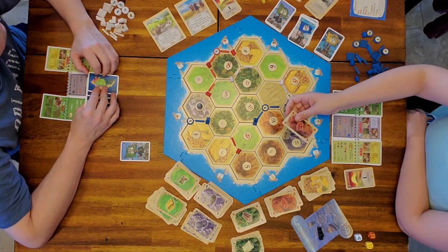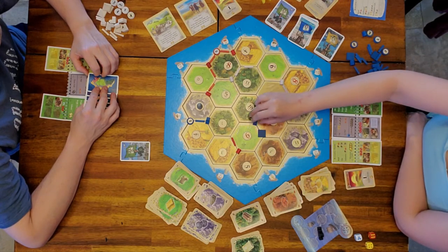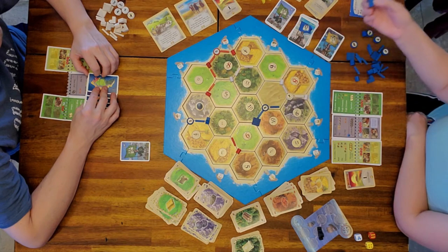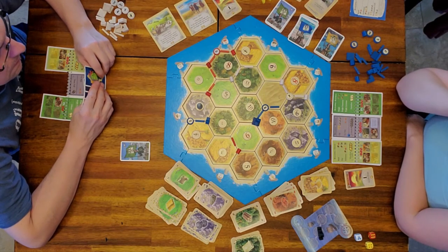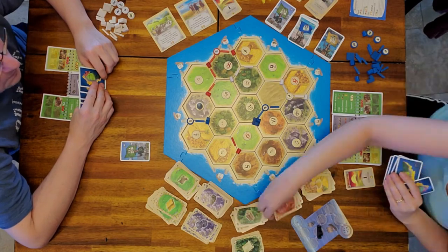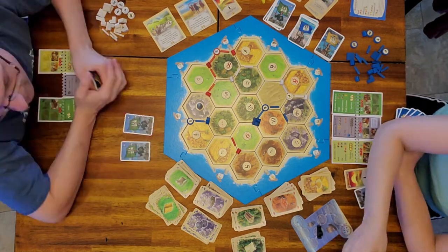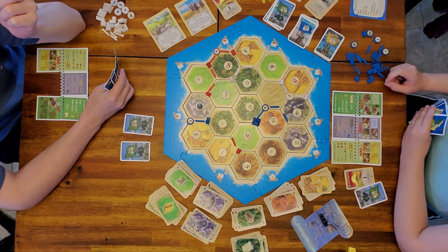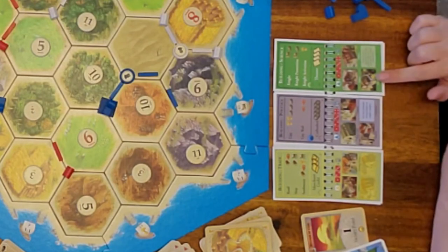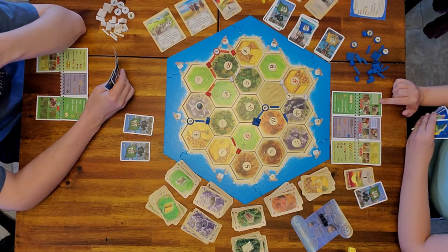I'm going to buy a city wall, which is a new item in Cities and Knights. I keep getting caught with too many resources in hand, so I place the city wall under my city and I can now hold two more resources — nine instead of seven. I also reached level three with my paper city improvement, so the bonus is: if I receive no production on a turn and the roll is not a seven, I may take one resource of my choice.